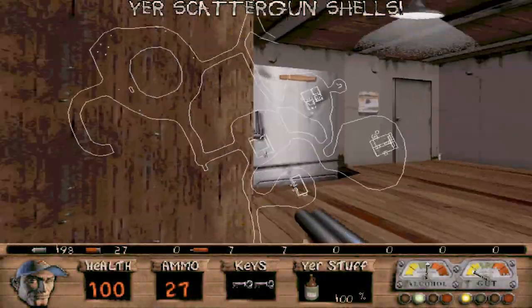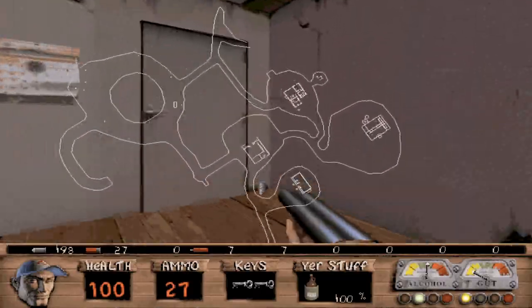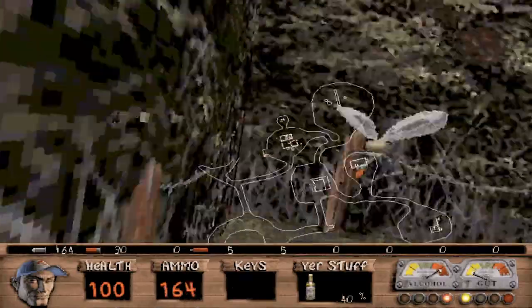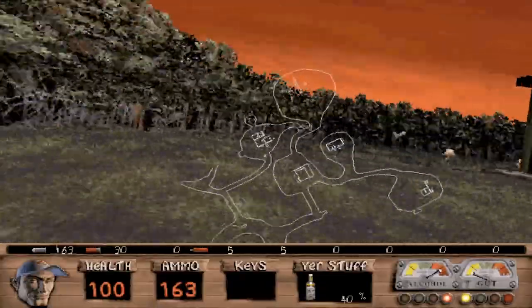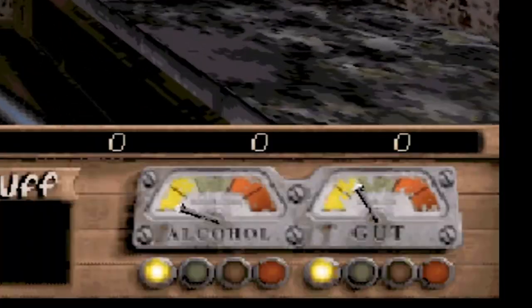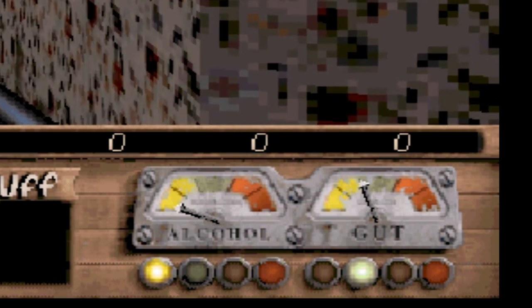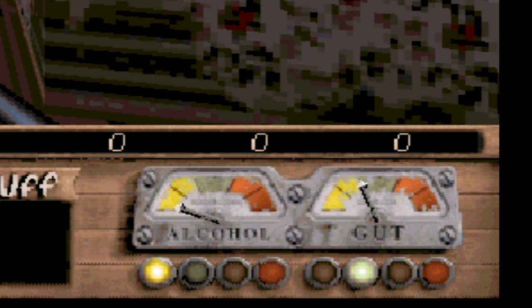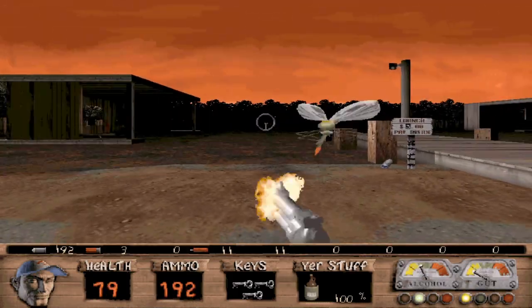The enemies and voices get pretty repetitive pretty quickly, and also your character can get drunk. The game has a weird health refill scheme. You can refill your health by eating food that you come across, such as pork rinds or moon pies, and also by drinking liquor, pans of beer, or cheap whiskey. But in the corner you'll notice these little alcohol and gut gauges. If you eat too much and your gut gets in the red, your character will fart, thus making it difficult to sneak up on enemies.